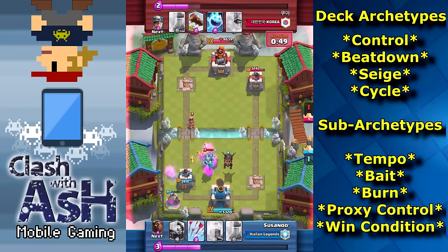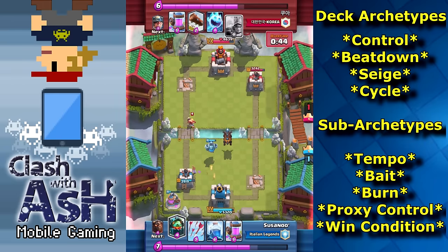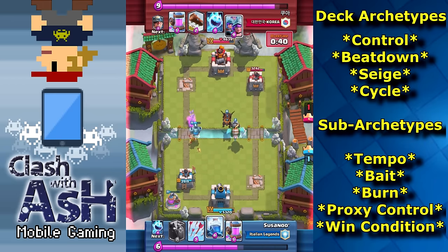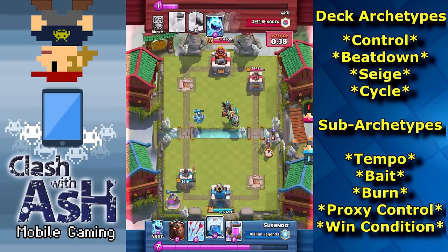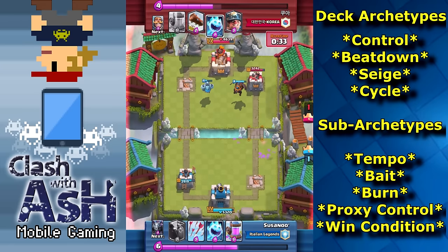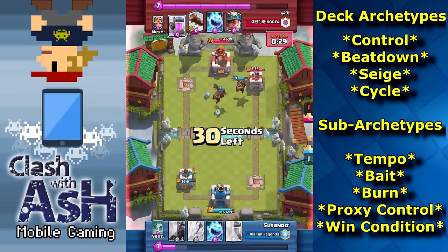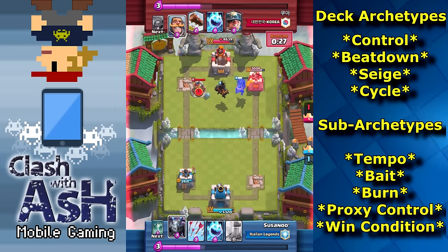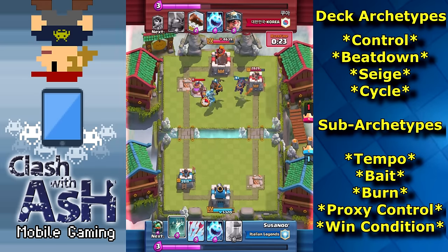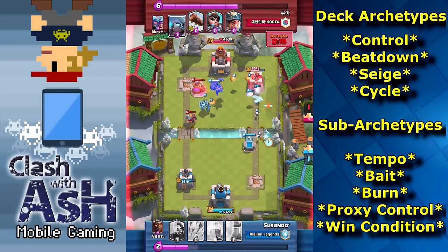Now for the sub archetypes: tempo, bait, burn, proxy control, and win condition. Tempo is a type of deck that really relies on a lot of chip damage or a common card that's going to be fast, cheap, and easy to cycle to, to continuously chip away at your opponent's tower. An example of a tempo card would be a hog rider or even a miner — a card that can quickly get to your opponent's tower, do a significant amount of damage, and then you can defend and cycle back to that card sooner rather than later.